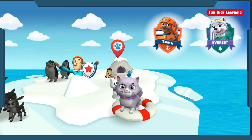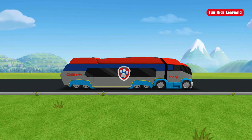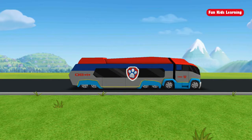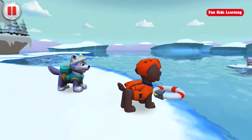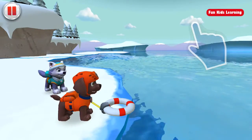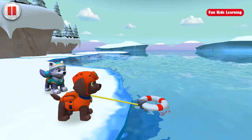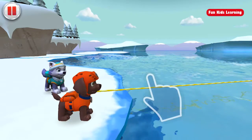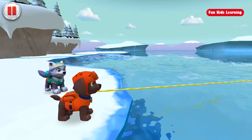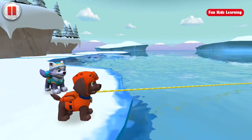Don't worry! Ice can be nice! Help fling Zuma's buoy out to Callie! Now it's time to reel Callie in! Tap as fast as you can to reel in Callie and the buoy! Here it comes!